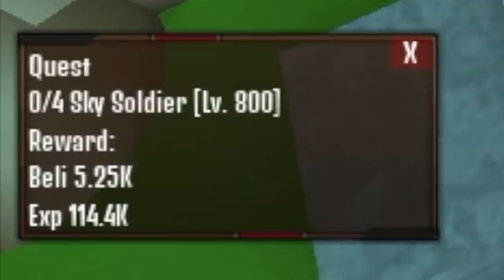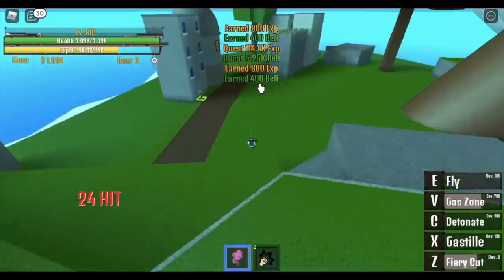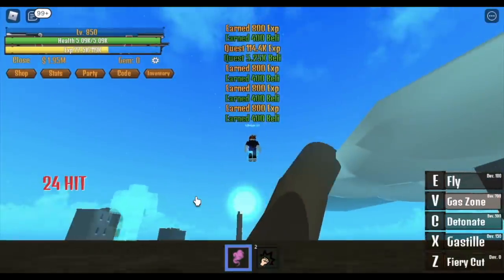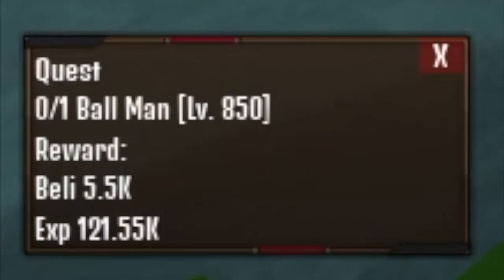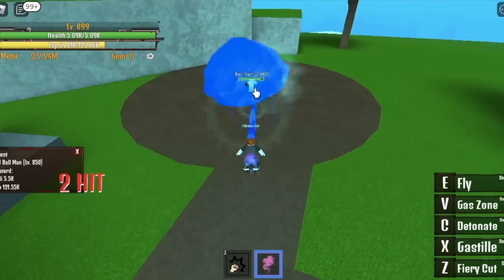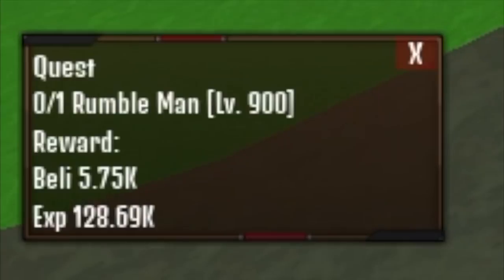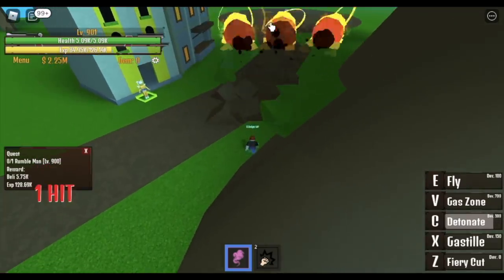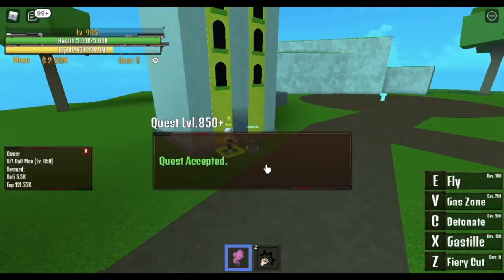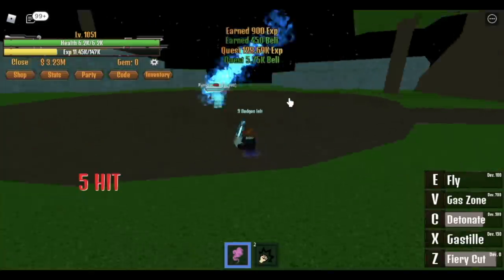At 800, move to sky island — we're more than halfway there. Sky soldiers: use your Gas Zone, or burst them with your Fiery Cut. You can do this until you reach level 850, then proceed to the upper yard and start defeating the ball man — easy kill. You're gonna do this until you reach level 900. At 900, you can start defeating the ramble man. Use your Detonate to damage it — after 2 detonates, use your C skill to burst. You can also defeat the ball man while the ramble man hasn't spawned yet. Do this until you reach level 1050.